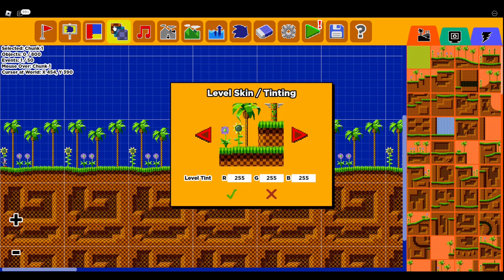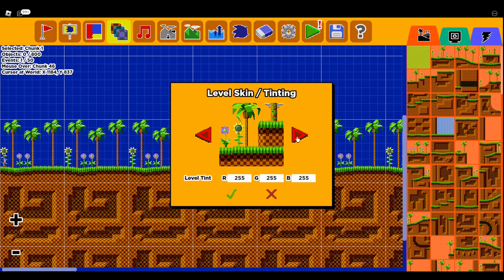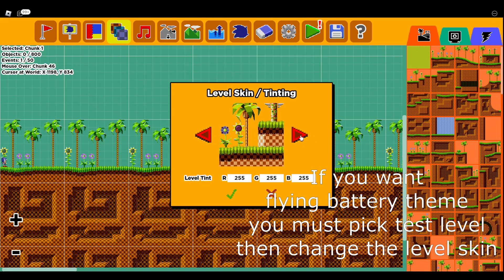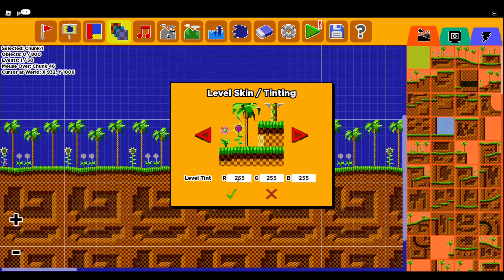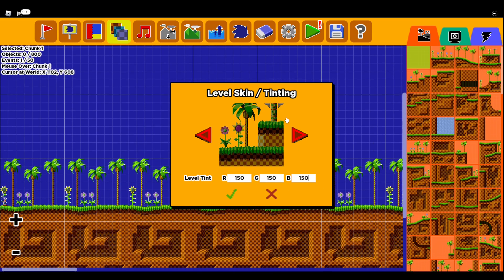After that, you have Level Skin. Each level has different textures — they change the colors of everything in the background. It doesn't change the animals, it just changes the background. They have different ones like blue and green. You can also tint it to whatever color you want. Like if I remove that and put 150, it would be shaded this way. Take out the green, put 150, and it'd just be kind of darker.